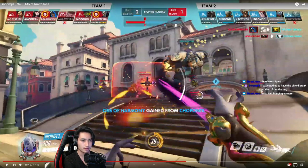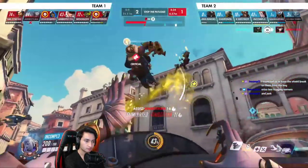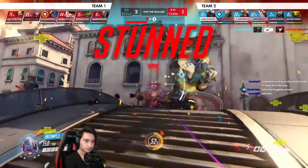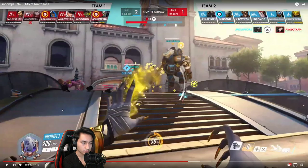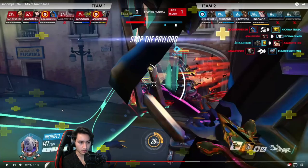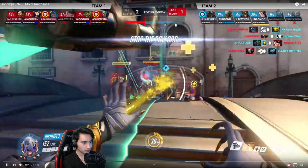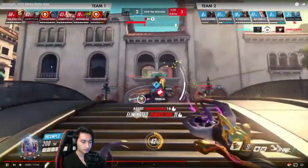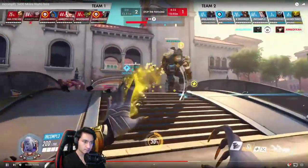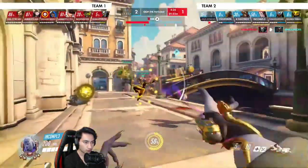I think this is more of a team comp problem than anything — I don't think you're playing very badly here, it's just really tough with these team comps. You should have known that Reinhardt has Shatter here given he hasn't used it at all this round and he's been super aggressive holding his shield. You could dodge it — but it happens.